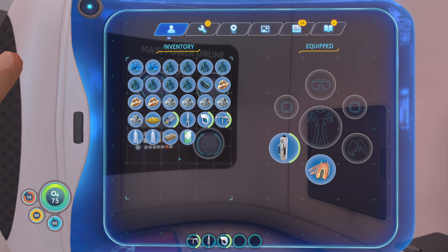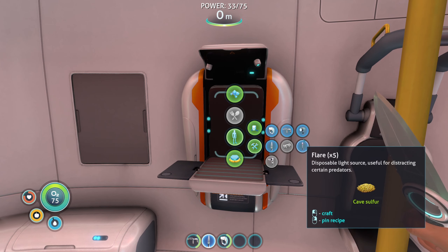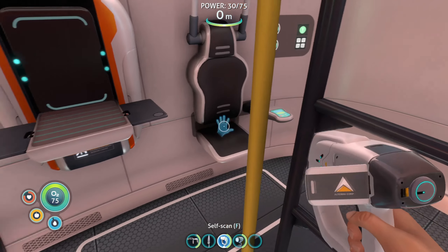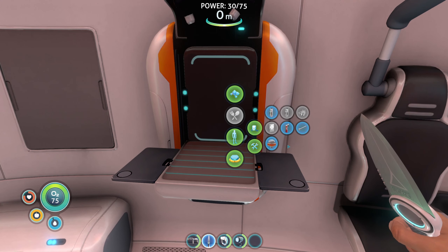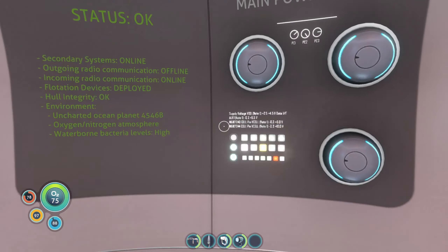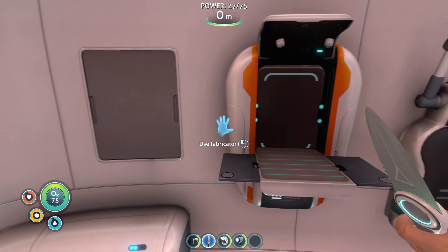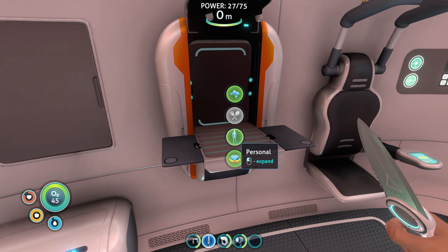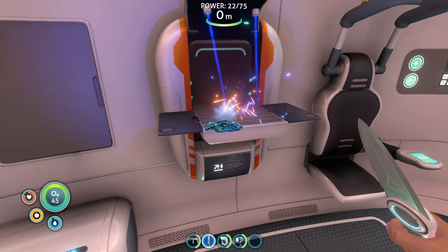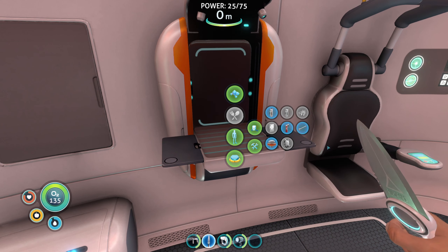Let's get our vitals all nice and filled up. We're going to build a flashlight — that can be extremely helpful in the darker recesses of the ocean when we're searching for stuff. The big one is the high-capacity O2 tank — we need another glass for that. We make two glass pieces and then take off the current tank so we can swap it. The high-capacity tank is built — notice we dropped to 45 when we removed the standard tank. Now if we equip this, we go from 75 all the way up to 135.